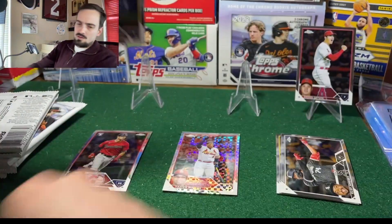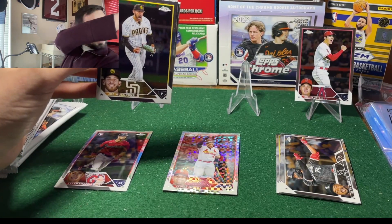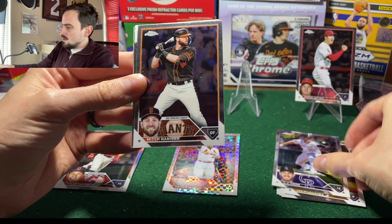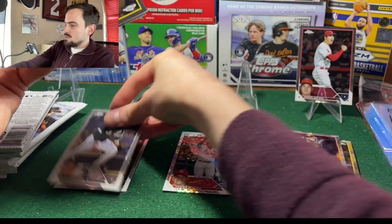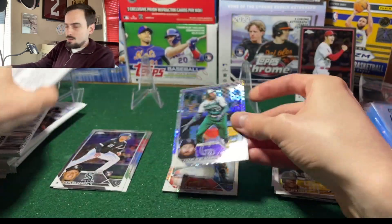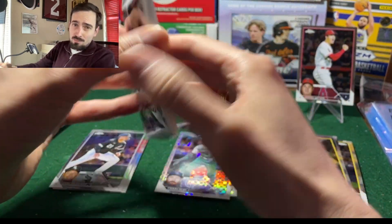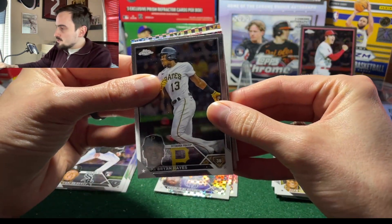10 x-fractor parallels — wow, there's a ton of them. Joe Musgrove, CJ Mitch, Carlos Perez White Sox rookie, Juan Soto, and a Charlie Blackmon. Last box we had rookie bonanza x-fractors; this one has so far been vet x-fractors. Looks like we got two x-fractors in this pack.